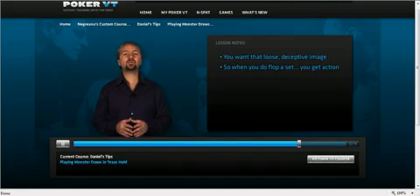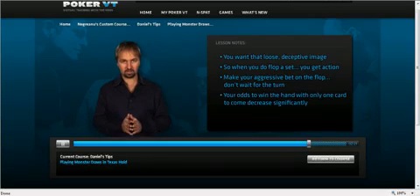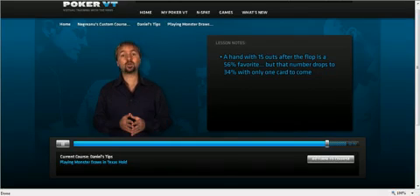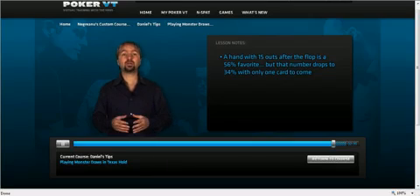It's also important to note that you should make your aggressive bet on the flop and not wait for the turn. The reason is that your odds to win the hand with only one card to come decrease significantly. A hand with 15 outs after the flop is a 56% favorite, but if you don't improve on the turn, that number would drop all the way down to 34%. That number is so low that if your opponent makes a large bet against you on the turn, he could actually shut you out of the hand — something he couldn't do to you on the flop.